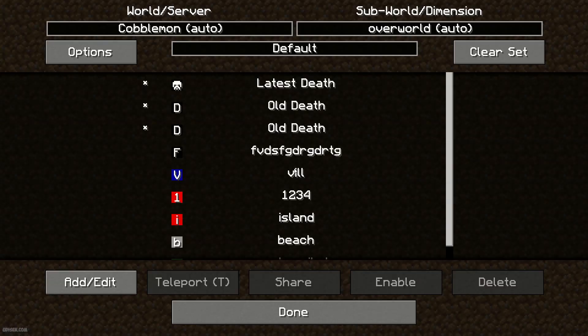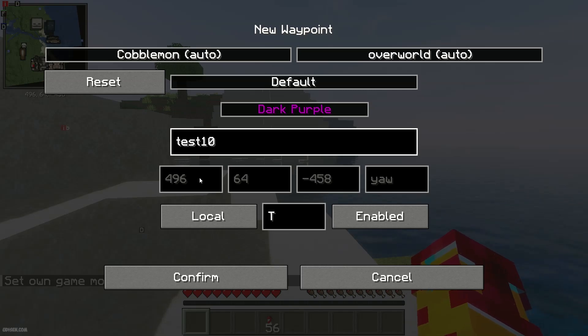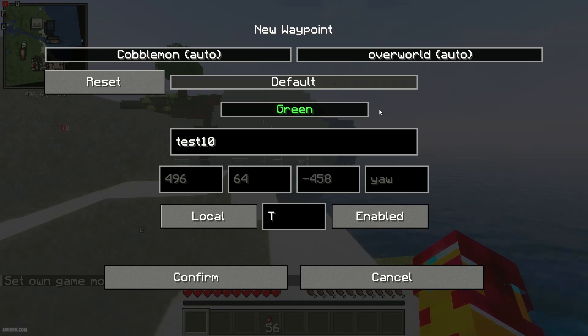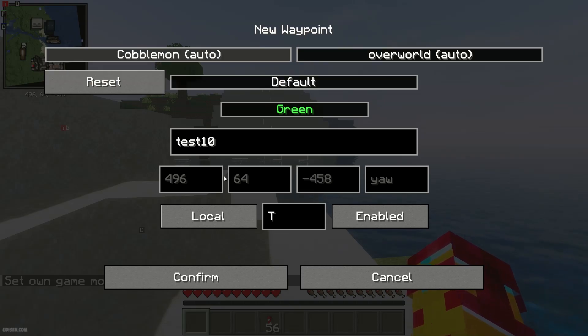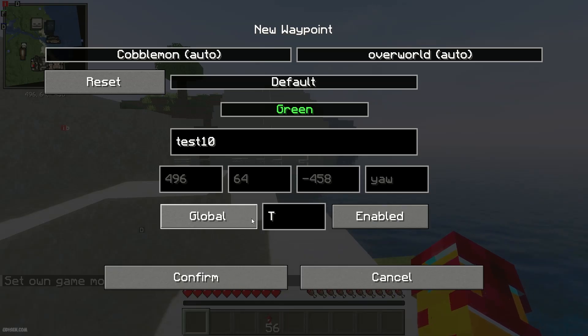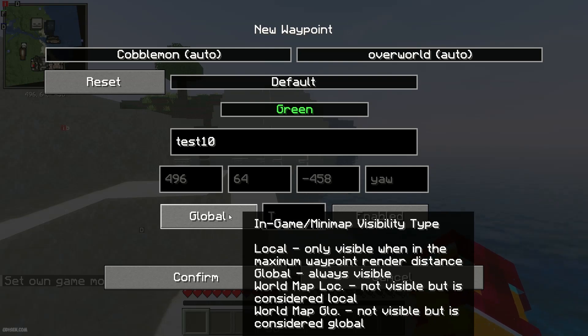The second option is the waypoint system. Press U to open the teleports menu. Click 'Add Waypoint' — for example, name it 'test.' You can choose a color from many different options. You can also set the result type — for example, Overworld — and change the coordinates, though you don't need to change anything by default.